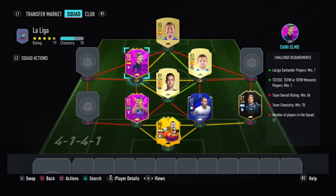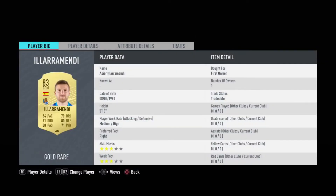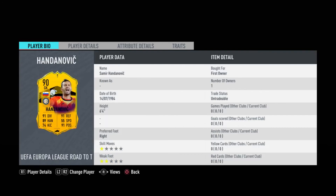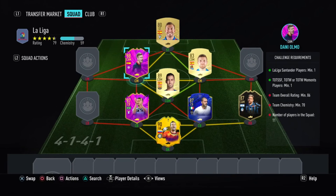If you haven't considered it, the 85-to-92 SBC isn't that hard. Some people see the rating and think it'll cost a lot of coins, but it's actually very cheap. Spam it as much as you want, and if you feel adventurous, go for the 88-plus as well. If this video helped you, please leave a like and subscribe. See you guys next time!